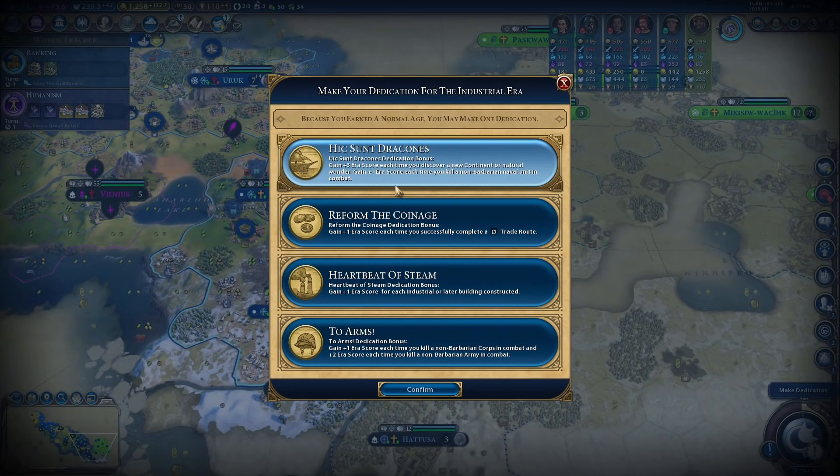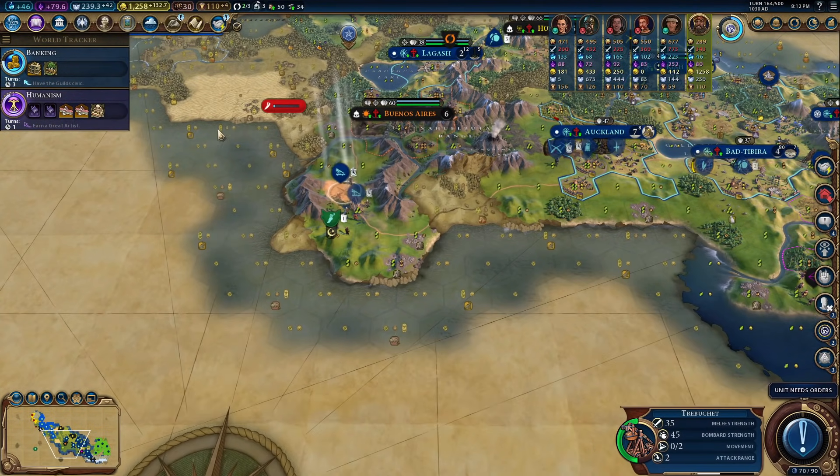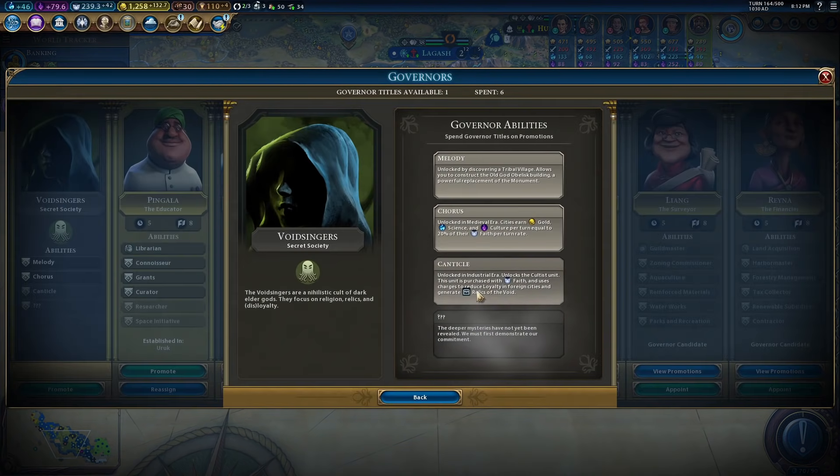We found two natural wonders. I think there are four for a small map — if we just find one more, we can build a scout. That's three era score — way better than this. We formed Coinage because you need to complete three trade routes and basically everything else, so let's go ahead and do that. But now more importantly we can actually do a hero promotion.